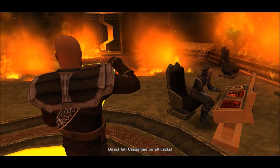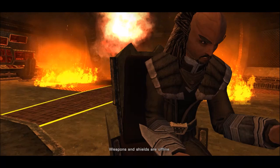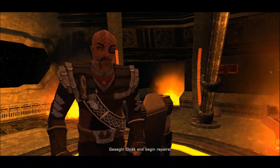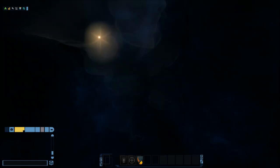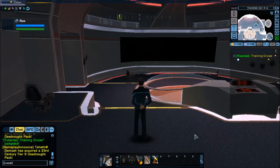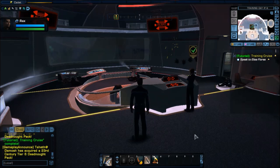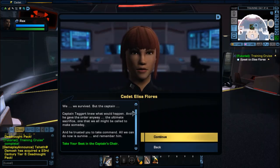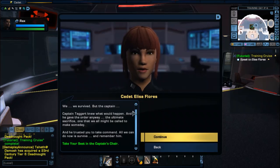Direct hit! We have casualties on all decks! Shields! Fire our weapons! Weapons and shields are offline! Cloak and begin repairs! We've lost their signal. We survived. But the captain — Captain Taggart knew what would happen, and he gave the order anyway. The ultimate sacrifice. One that we all might be called to make. He trusted you to take command. All we can do now is survive. And remember him. And we will.